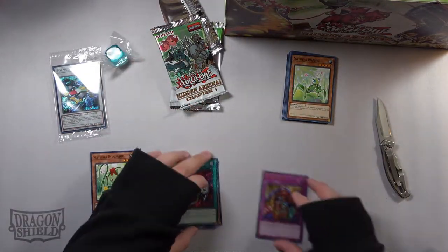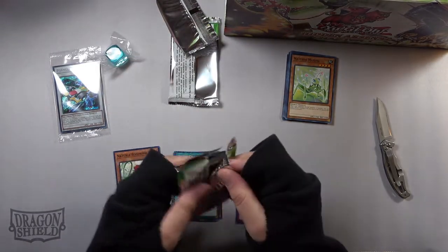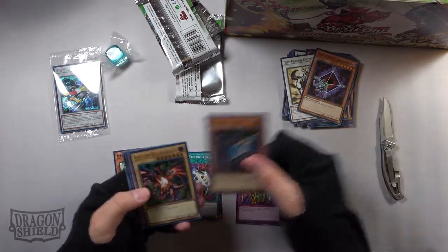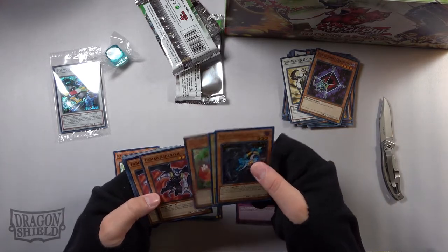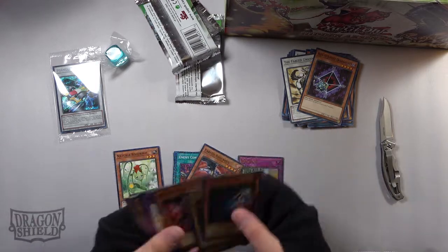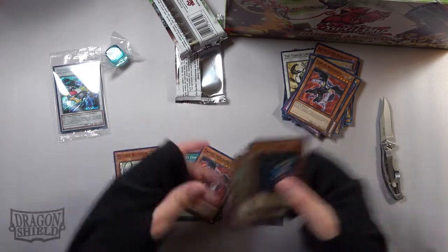Going ahead and stashing those, opening the second pack. We got some commons: Night Assailant, Red Eyes, Materia, Cherries, and then Fabled Anishville. Got the common one too, so not so great on that second pack. But again, we already opened up with a Skill Drain, which was pretty incredible.